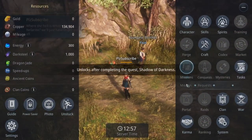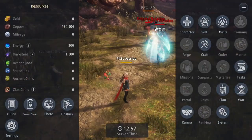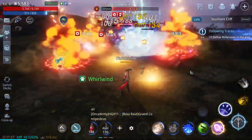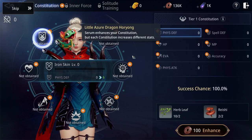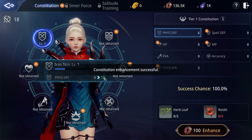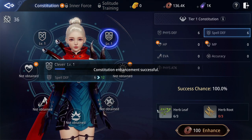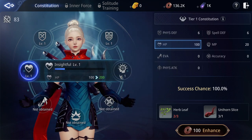Missions aren't open yet — they'll unlock after completing the quest 'Shadow of Darkness.' We've also unlocked the Constitution system. Here you can upgrade your power rankings by leveling up your constitution stats: physical defense, spell defense, HP, physical attack, accuracy, and more. The tutorial is asking me to enhance one of these, so let's do that — we get a bit more physical defense. The more herbs you gather, the more you'll be able to upgrade your constitution.